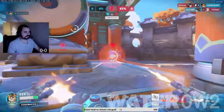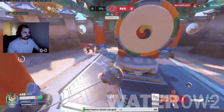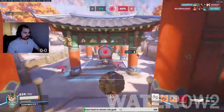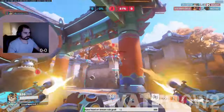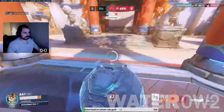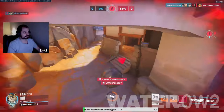Wrecking Ball Counters. The easiest way to prevent him from denying an area or rolling away from a fight is with a stun or slow from Mei, Ana, Brigitte, or a well-timed hook from Roadhog. Sombra can make a Wrecking Ball much slower and easier to focus down as a team.